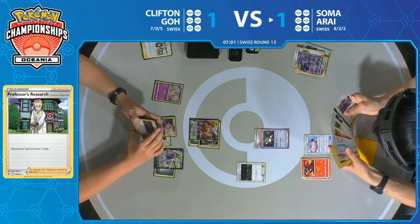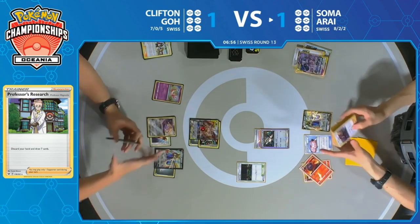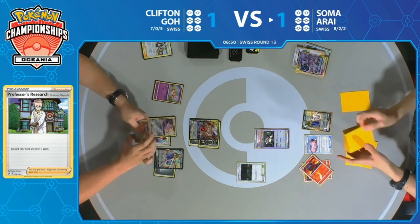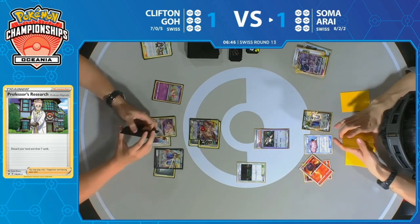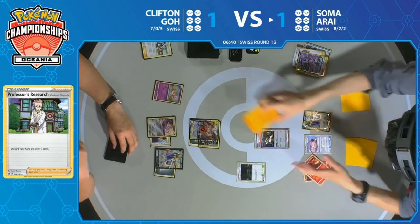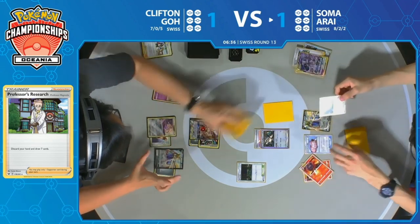Clifton has had very explosive first couple of turns, so it's going to be hard for Soma to hold on. Crucially, Soma is only now finding that Zacian V — it's the kind of card you really wanted on the first turn. He does play multiple copies of it, so that was a big miss on turn one. This deck loves to have multiple Zacian Vs because it needs at least one right away and is not unhappy to see two throughout the match.